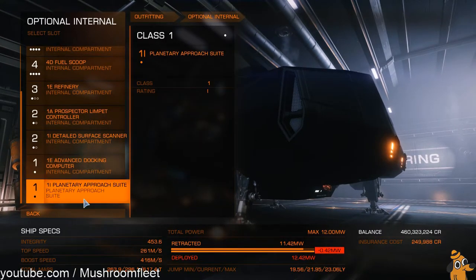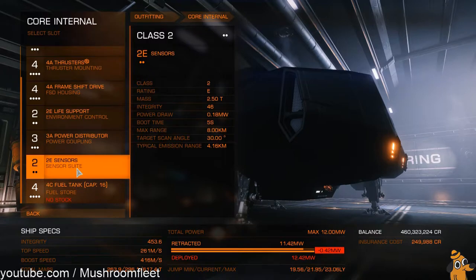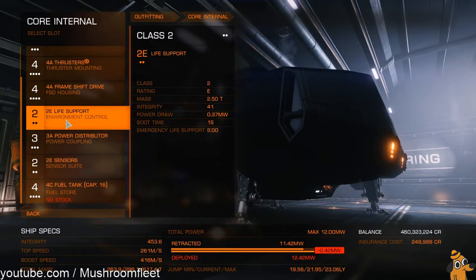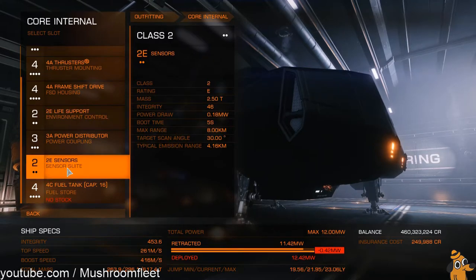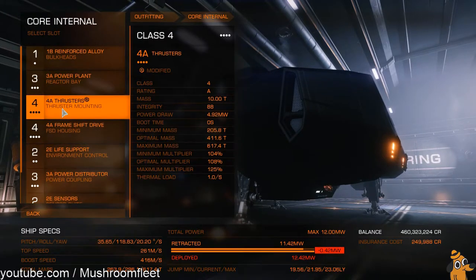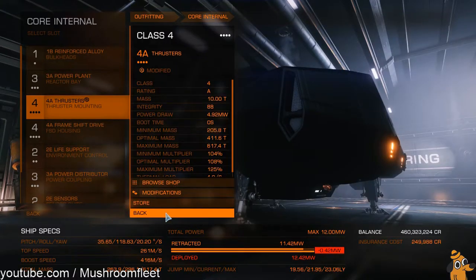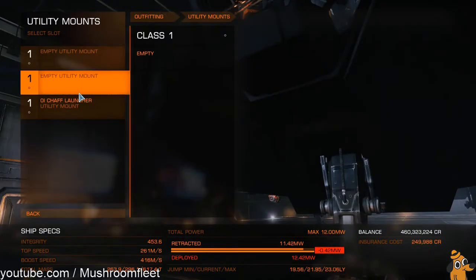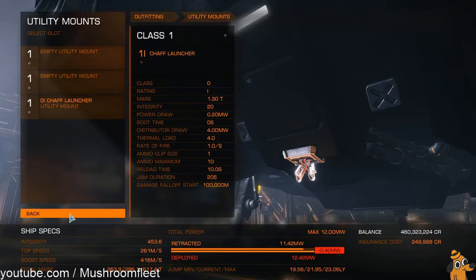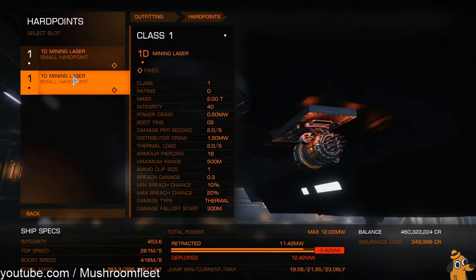This is a one-stop shop build. Core internal: 4C fuel tank, 2E sensors, 3A distributor, 2E life support — it's more about power than weight. I've sacrificed a bit of mass and range to make the power situation a little happier. 3A power plant. On the engines I got clean drive for optimal. It's going to be a chaff launcher — no point defense — because I'm just going to run at the first sign of danger. Weapons are just two mining lasers.